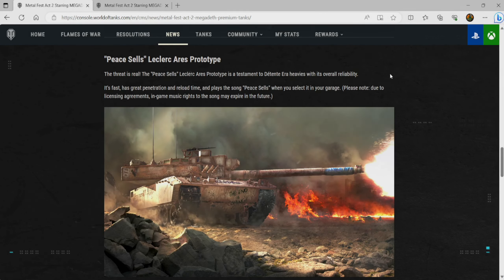Hello everyone and welcome back to the channel. I'm Robbie Rhino and in today's video I have a full review for you of the Megadeth collaboration Peace Sells Leclerc Ares prototype. This is one of two vehicles available today on the 29th of August — the Cold War Megadeth collaboration, or the tier 8 American premium medium tank, the M67 Soldier On. Today's video focuses on the Leclerc Ares prototype, which is a Western Alliance Era 3 heavy tank, or main battle tank if you will.